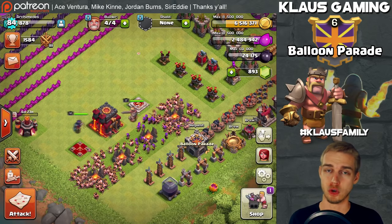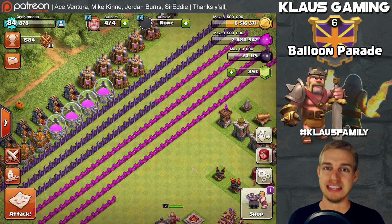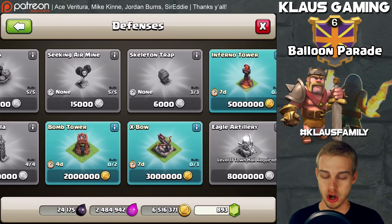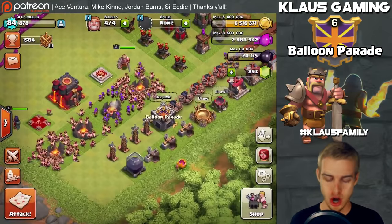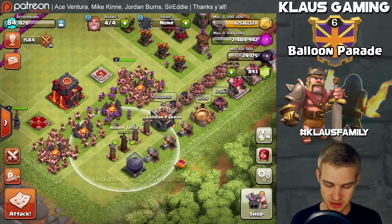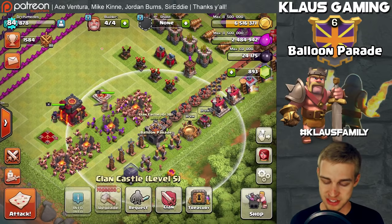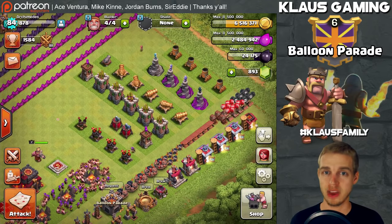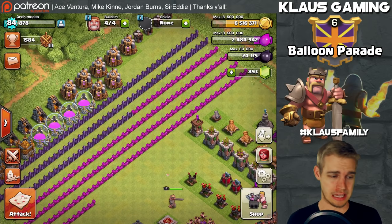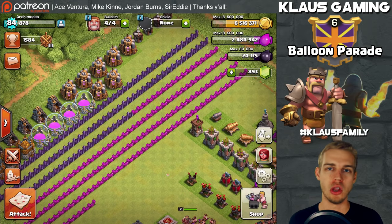I will not be upgrading defenses for quite some time. I will be getting all of my walls to level 8 before doing any more defenses. However, we will be putting down the two new bomb towers — each costs 4 million gold — very soon. Traps are good, Teslas are extremely important, and the clan castle upgrade is also on the list. For now, the main priority for gold is the walls — getting them all to level 8.